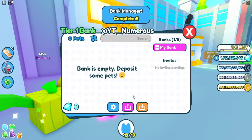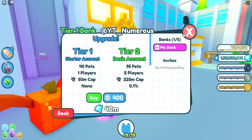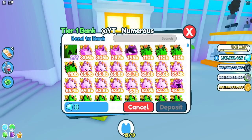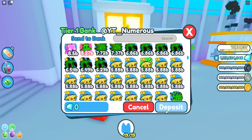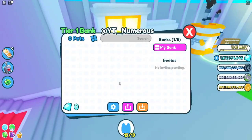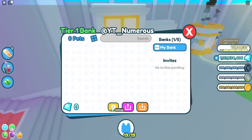You can invite anybody into the bank — probably through the settings. We're actually here with one of the testers, LightYou. You can withdraw or deposit into the bank. For now, I'm just going to put a blue fluffy pet in here. It's lagging a bit because the bank has a lot of people on it right now, but it probably won't be like this when you guys are playing.